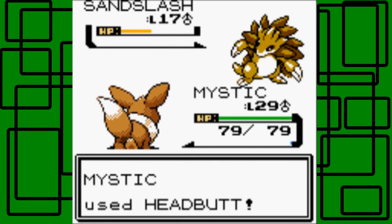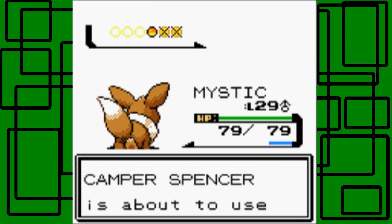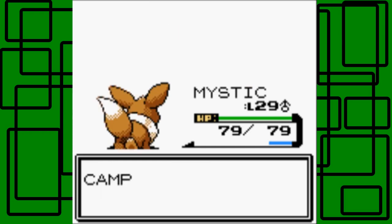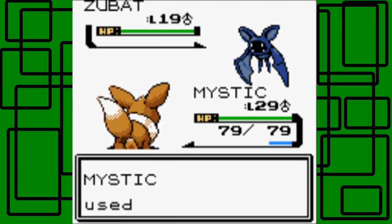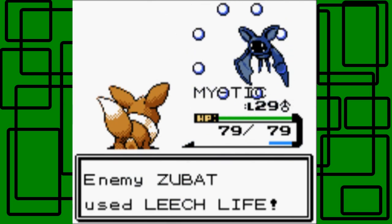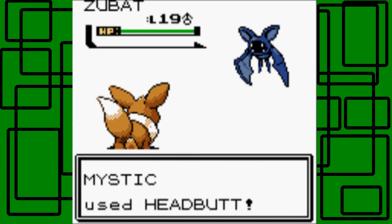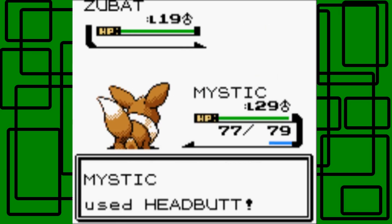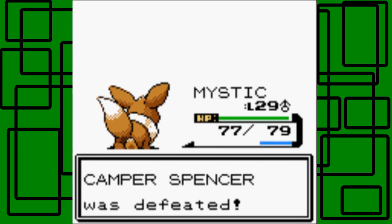Let's go for the Headbutt - Headbutt still hits, awesome! The Sandshrew is level 17, male - so that's good. Oh, it flinched - awesome! Let's go for another Headbutt then. This is awesome - things are going our way apparently. His next Pokemon is a Zubat, okay. We'll stay in and use Headbutt on this thing. Headbutt misses - but that's okay. Leech Life only does 2 HP, so that's not bad. Headbutt hits this time! This thing is level 19, male - it goes down in one hit, awesome! Camper Spencer was defeated.